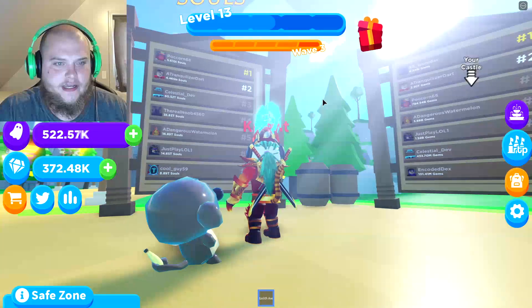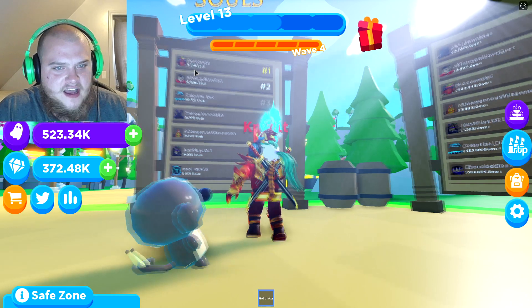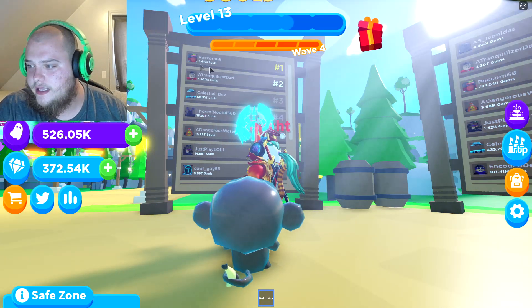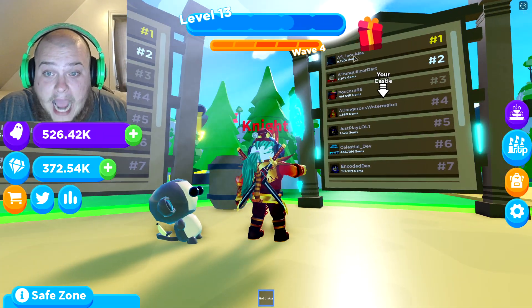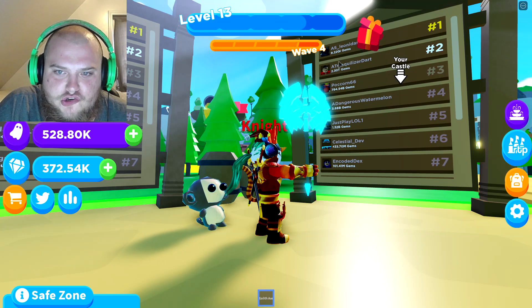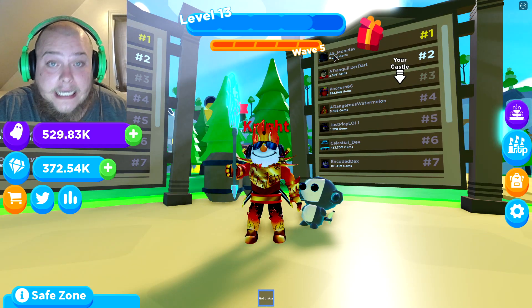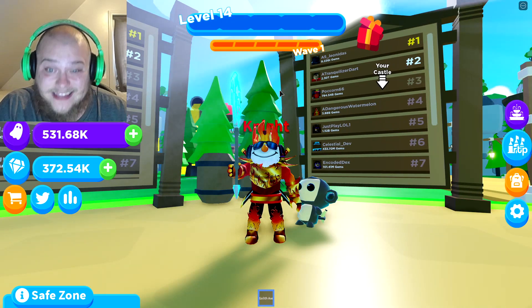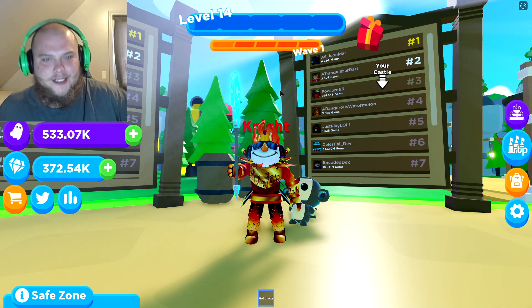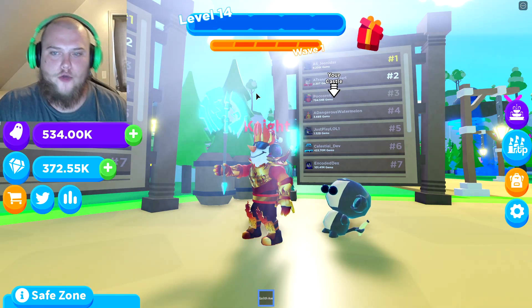These guys have to be cheating. Look at this - this guy has five quintillion souls. I'm pretty sure QI means quintillion. Nine quintillion gems? There's literally no way - when second place only has two trillion, this guy has nine quintillion? That is ridiculous, this guy's got to be cheating. There's no way you have that many.